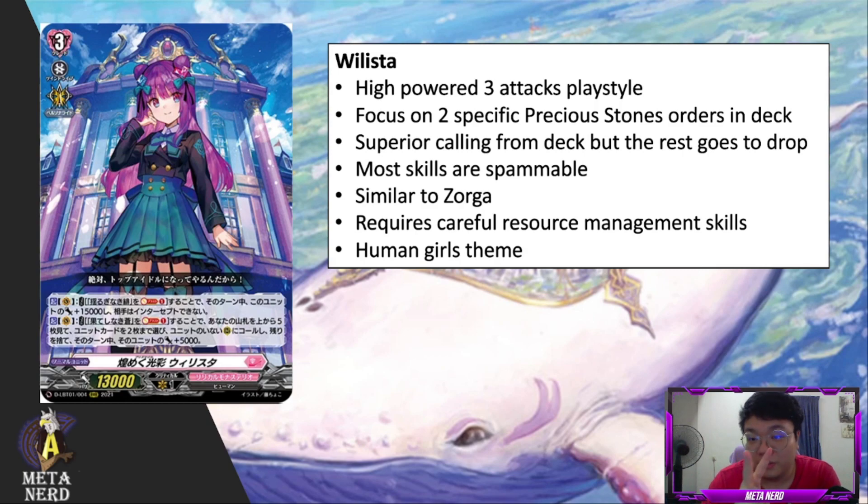You focus on two very specific precious stone orders in the deck, which we will cover later — hence why the intro portrays her as Thanos. You could also superior call from the deck, but with the cost of putting the rest of those cards to the drop zone, which means that if you spam this ability you're gonna deck out really fast. Most of the skills in this deck are gonna be really spammable, and I'll note which skills are spammable and which are not. Her deck functions a bit like Zorga because she focuses around playing the two precious stone orders, and she has skills that help you refund those orders from the drop zone.